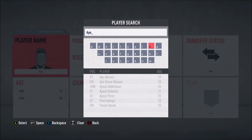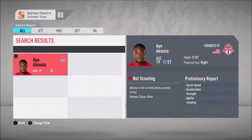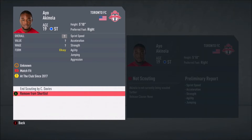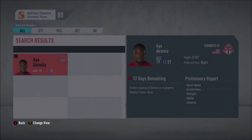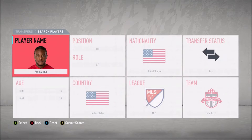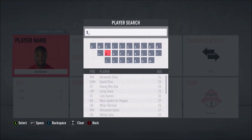We're going to start out with a young prodigy - Ayo Akinola, a 19-year-old striker currently with Toronto FC. We're going to scout him and add him to the shortlist. He is going to be the future of our attack - we're going to find a way to bring him in at some point.